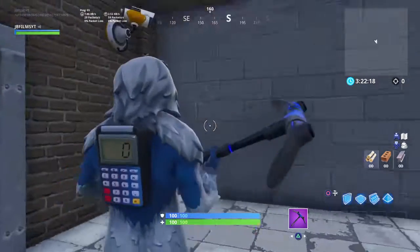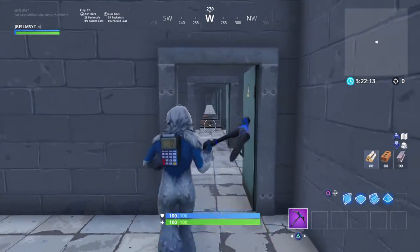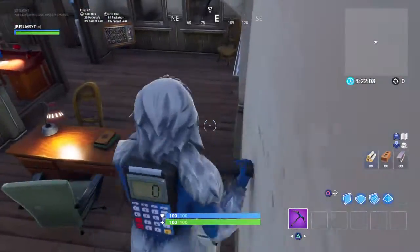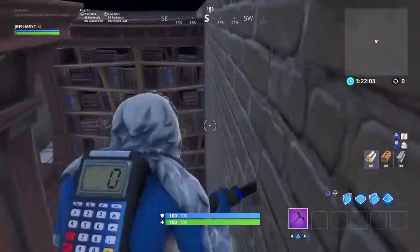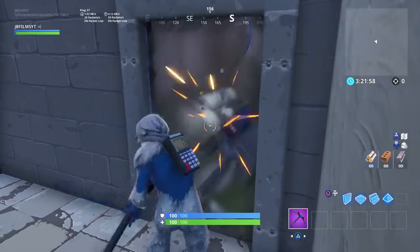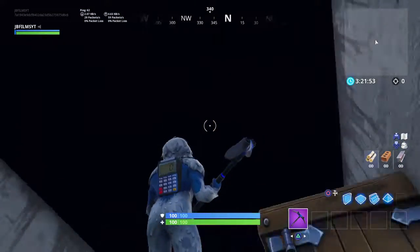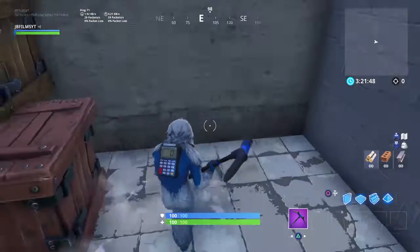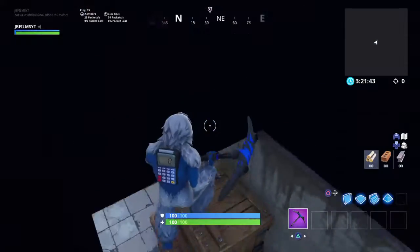Hey guys, what's going on? We are here with the Escape the Dream map. If you open all these doors you're gonna notice it's a never-ending thing. So we're gonna hop up here, jump around. You're gonna come to this and say 'what the heck, I can't get through there' — but wait, you can jump through the ceiling! Awesome, so let's do it.